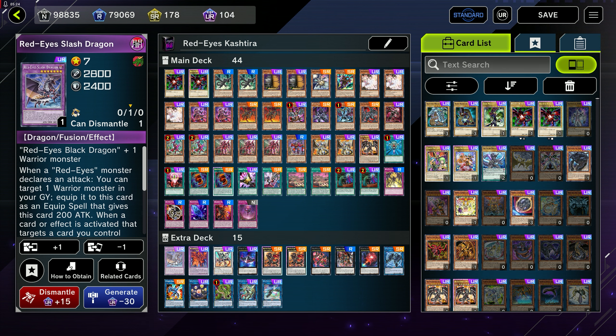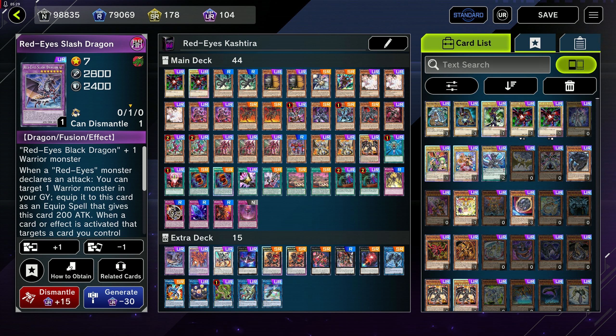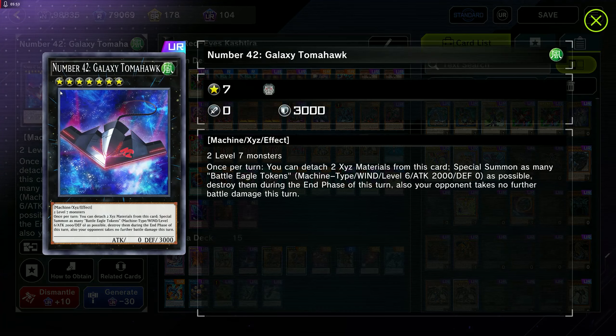In our extra deck, we run the two Red-Eyes Fusion monsters key to most of our builds — Slash Dragon and Meteor Black Comet Dragon. Then we run the Tomahawk package. Back in the beginning of Master Duel, a lot of people would take Halqifibrax, go into Crystron Halqifibrax into Auroradon, and build up a really powerful Synchro negate board. Now we can do something similar using two Level 7s to make Rank 7 Galaxy-Eyes Full Armor Photon Dragon — Galaxy Tomahawk. It does prevent you from doing any battle damage that turn, but if you're going first, who cares?